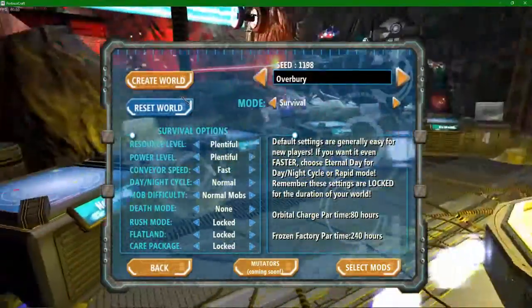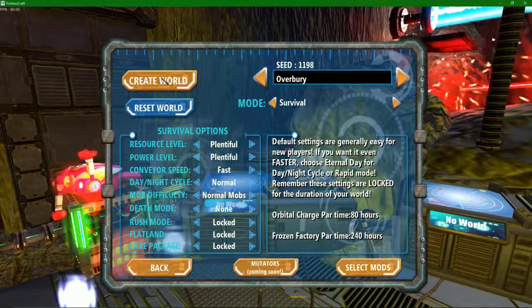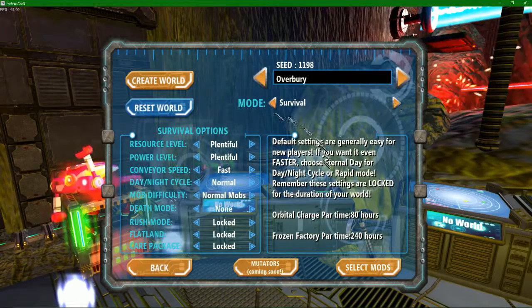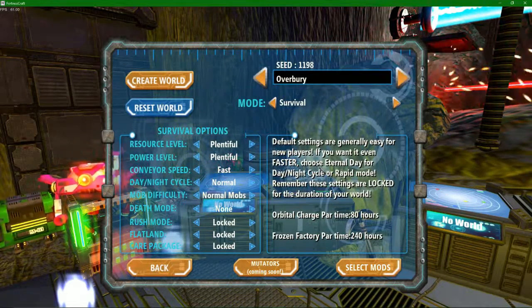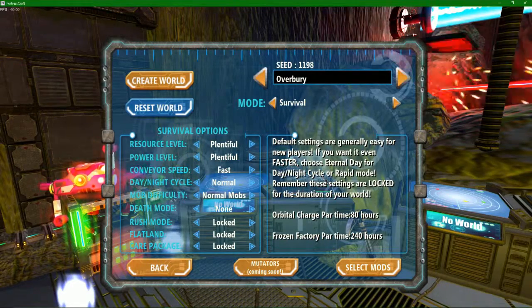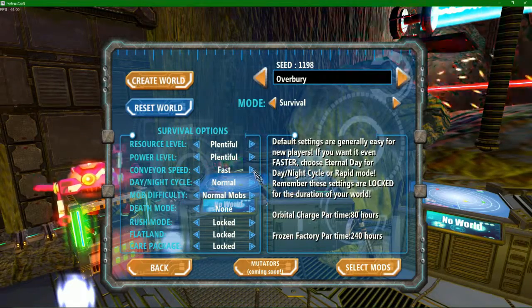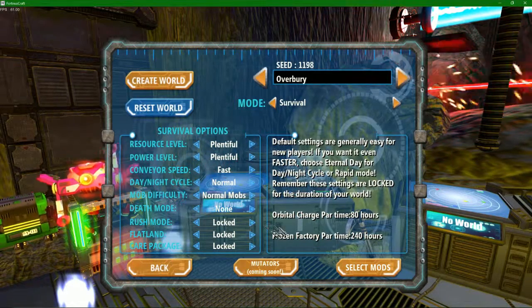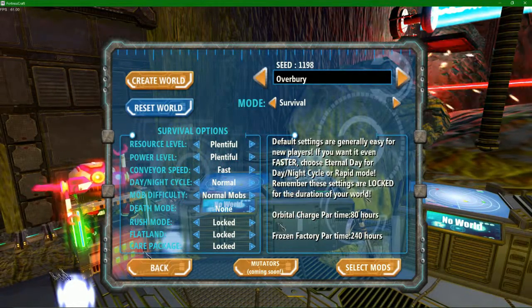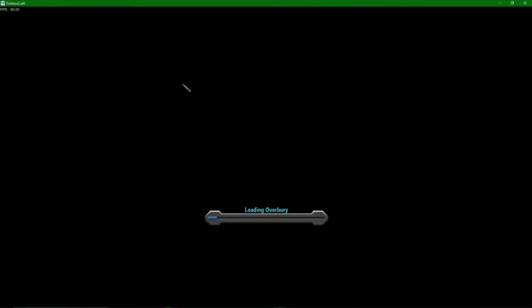I'm going to go ahead and start my own world. Hopefully I get to choose which world I put on my server, and hopefully I get to choose one of my already created worlds. I'm sure I will. So we're going to keep this all default and create the world. Then I'll put this world up on the server whenever it's done, and me and my friend can play.